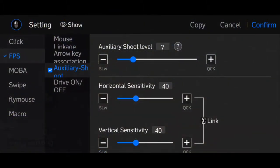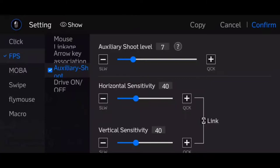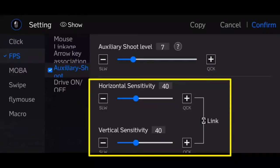The action level is 7 for SKS — it may be different for you, but for me it's 7. And the horizontal sensitivity and vertical sensitivity are the sensitivity settings for ADS. That's when you shoot and move your gun. If you want to change the sensitivity for ADS, you can change this one.